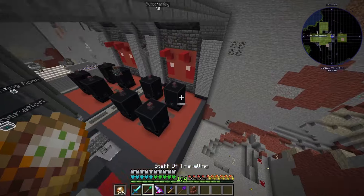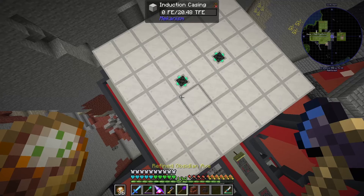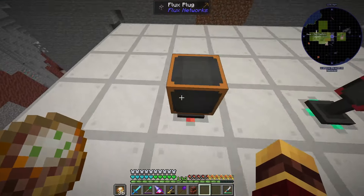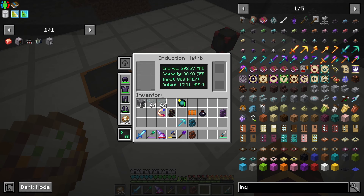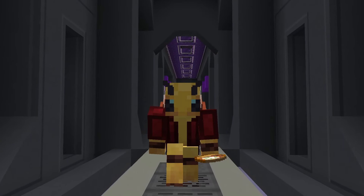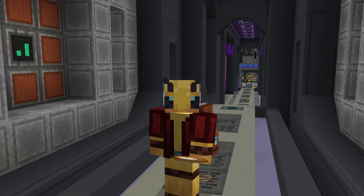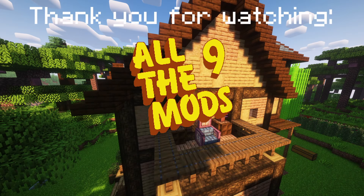Oh yeah! I can go ahead and completely get over to this guy. I need the configurator on these — set to output, set to input. You should start taking in — yep! And then once I grab this for my network — boom! I should be able to see all the information about this, and this is done. I am about to start holding a lot of power — I don't even know if we're ever gonna fill this. Anyways guys, thank you so much for watching this episode of All the Mods 9. If you enjoyed please hit the subscribe button — we're getting close to a thousand subs. Hit the like button if you enjoyed, it helps with the algorithm. I'll see you guys in the next episode!